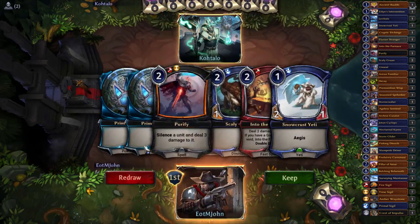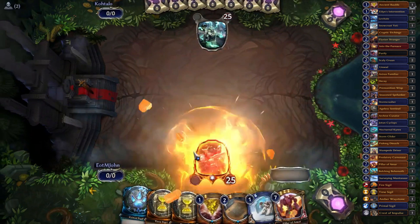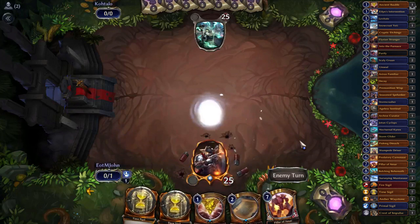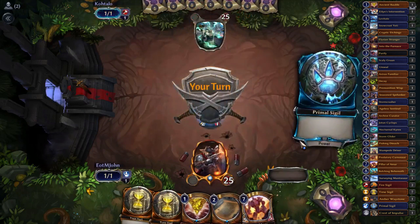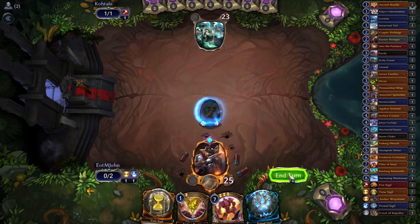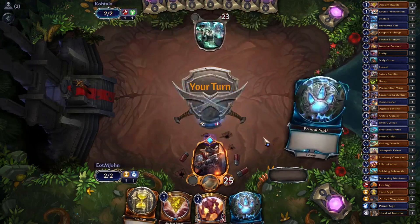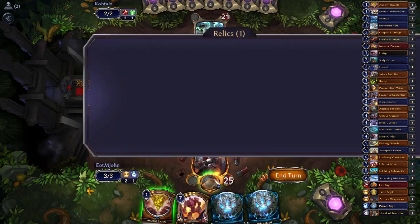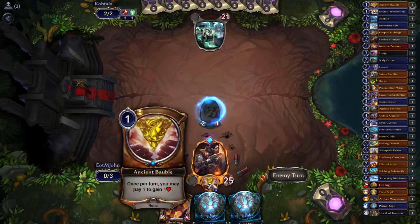This hand only has primal sigils — let's try again. The next hand is better but has my least favorite card. We'll play Turn 1 Snowcrust Yeti, play Etchings on two and get in for two. Opponent's on Rakano but on the do-nothing plan it seems. We scout with etchings — I want the third time sigil, and we'll play Bobble. I want that third time sigil so I have three for Pillar of Amara as well as for Predatory Carnosaur.